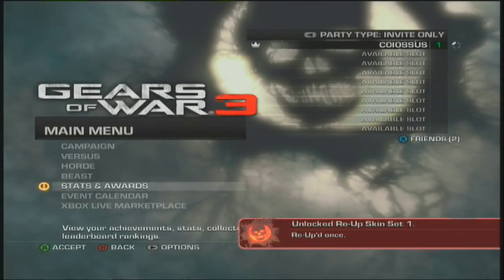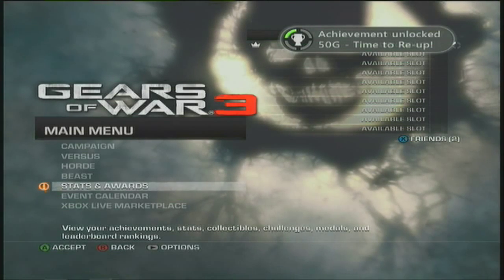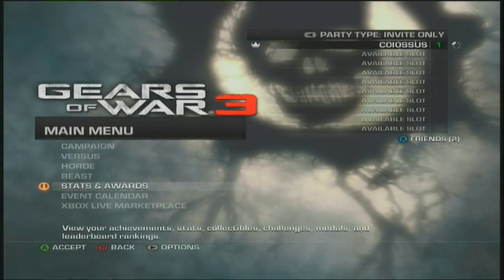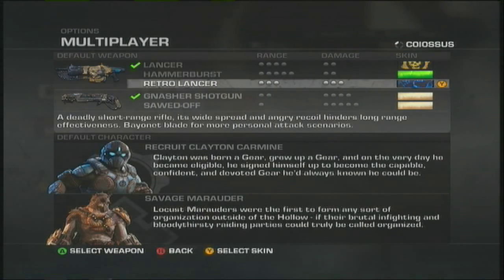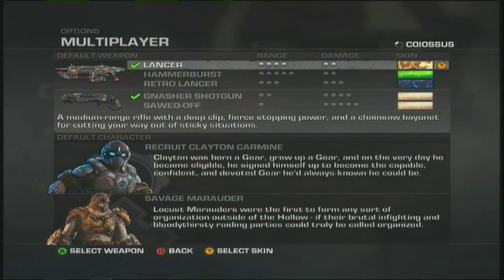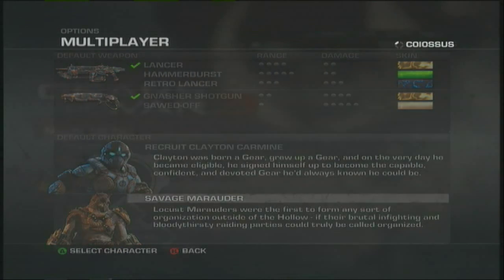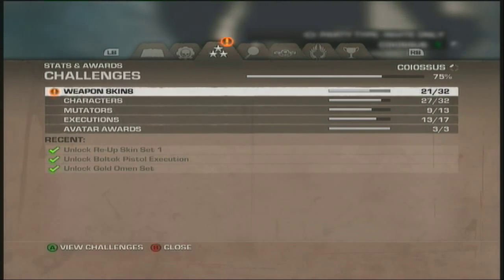With the re-up, all the XP you earned will be gone, so that sucks. But your number on the side is now green, not white. Also, when you re-up you get an achievement, which you saw there, and you get a camo — a gold electric camo, which is pretty cool. I believe you can re-up at least two more times after the first, so three total.